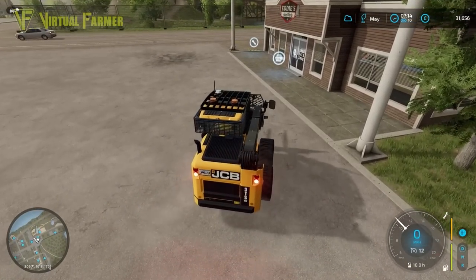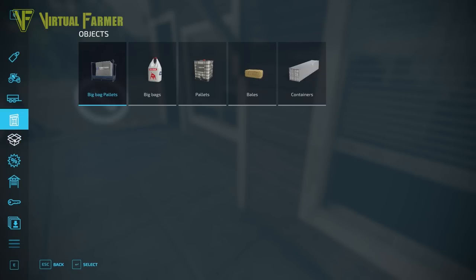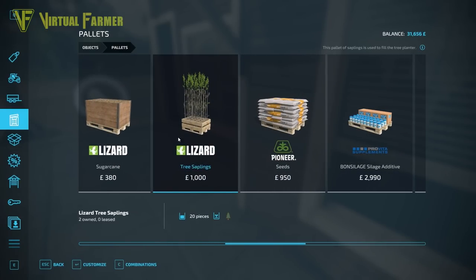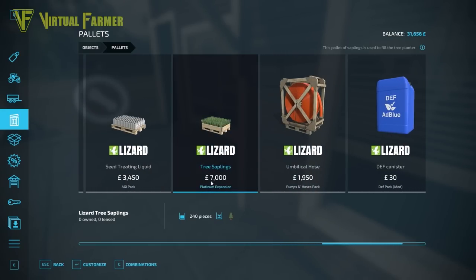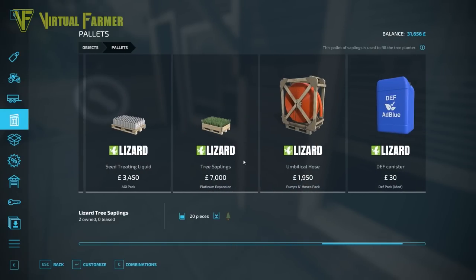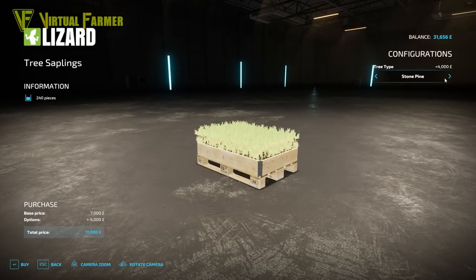We've still got the two pallets of saplings we bought last time, but we're not going to be using those - not immediately anyway. We might get a tree planter at some point, but the ones I bought were only for the standard pulled-behind tractor tree planter, which I didn't realize. There's nothing that indicates it either way. These new ones are seven thousand pounds per pallet - whereas the old ones had 20, these have 240, so I'll only need a single pallet.